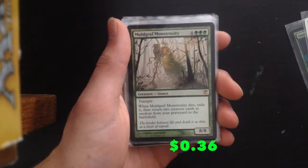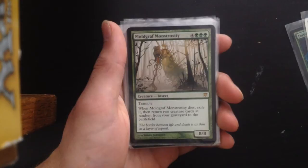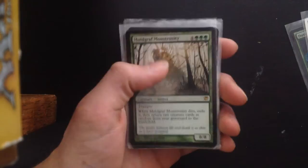Moldgraf Monstrosity — 4 and 3 green, trample. When it dies, exile it and then return 2 creature cards at random from your graveyard to the battlefield. You won't have too many creatures so it's not going to be that random — hopefully there will be big creatures in your graveyard. Very good card — 8/8 trample.